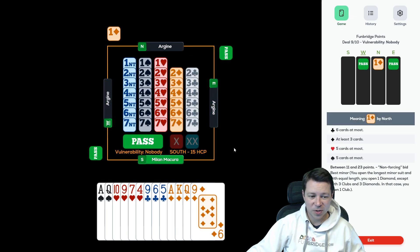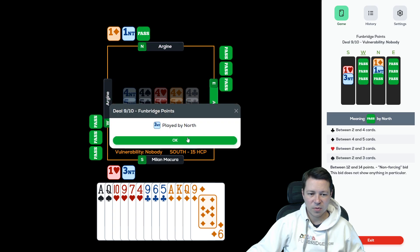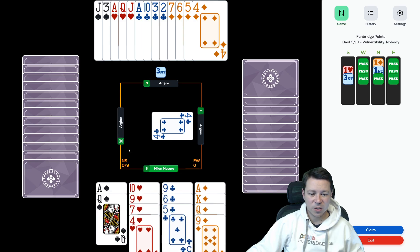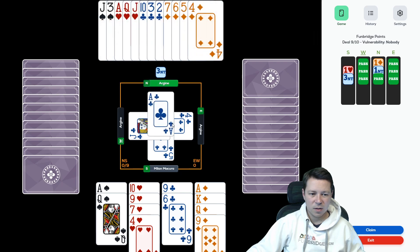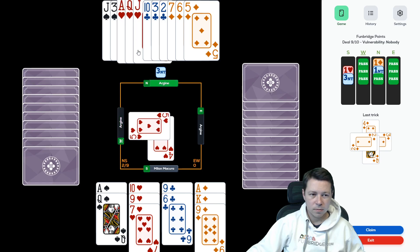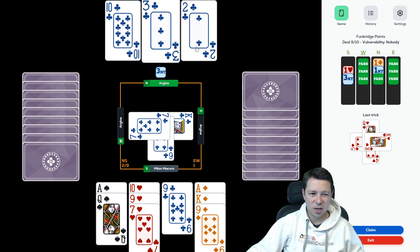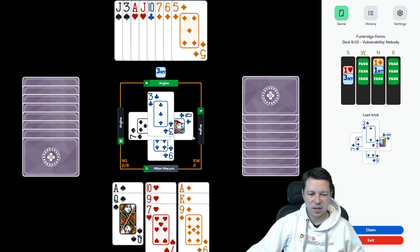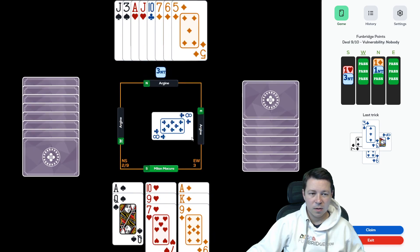Two more boards to go — I missed two super swings. One diamond. I've got 15, let's try to find the heart fit. Partner doesn't have four hearts, so we just play in 3 no-trumps. We didn't get the spade lead, which is good. Four-seven-eight-nine — this is fine. They cannot get all the clubs, so let's just try the heart finesses. Two and three — diamonds are not splitting badly. They will potentially establish a club trick for me. The spade finesse works but now I don't even need it.